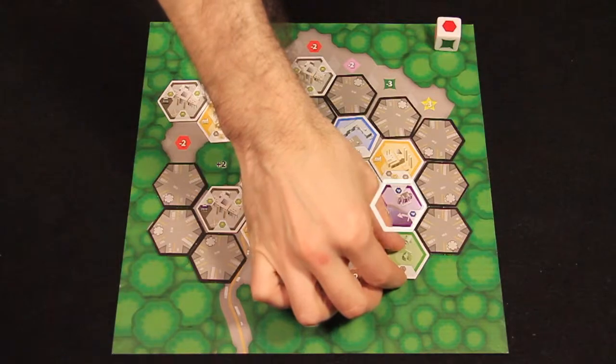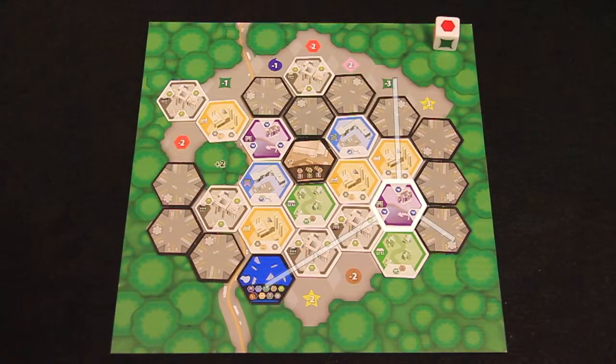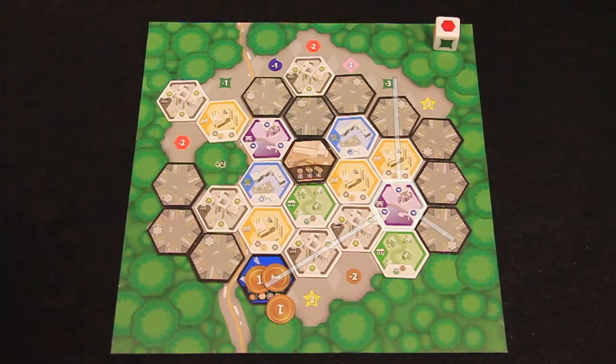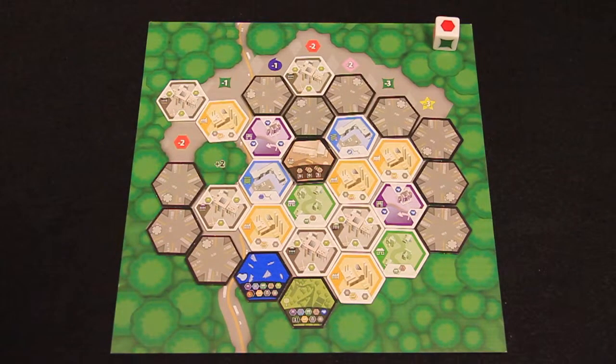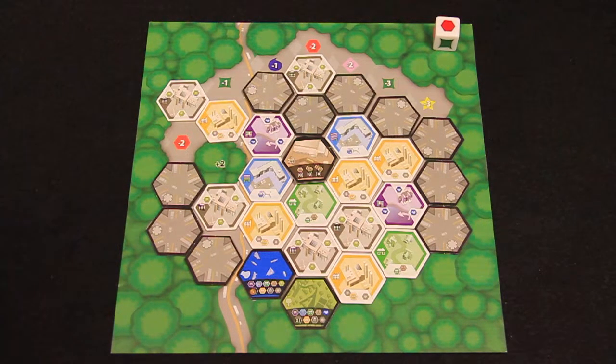When activated, the luxury zone allows a player to place a lake improvement on any vacant space in the direction indicated by the luxury tile. Take a coin from the bank for each non-lake tile the new lake tile borders. Players also collect one coin each time they place a new tile next to a lake. This is the only improvement activated by future tile placements.